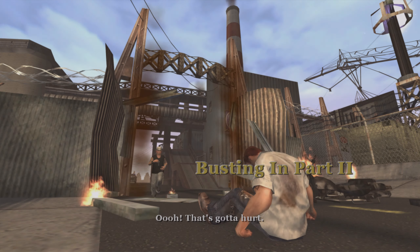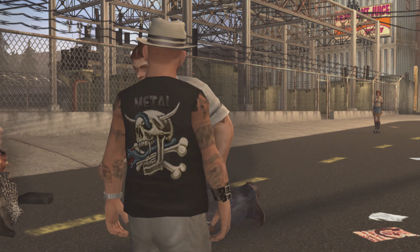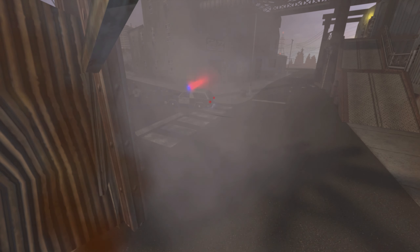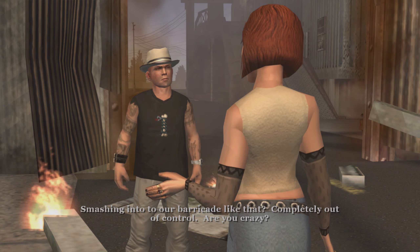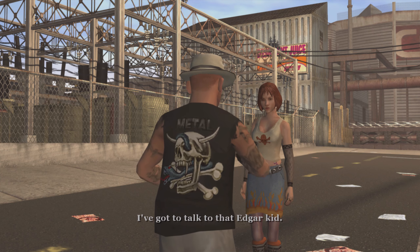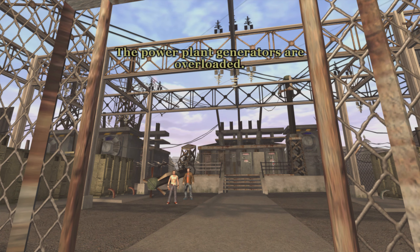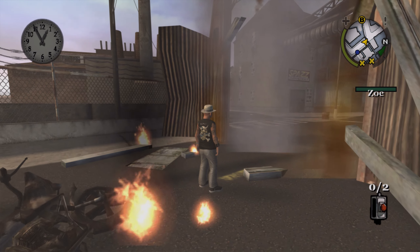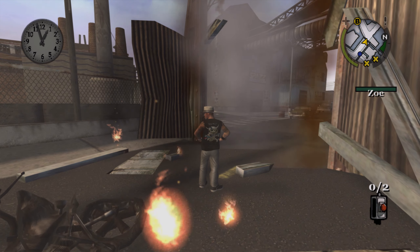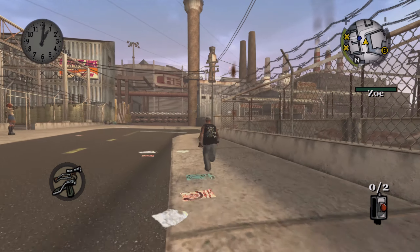The first mission ends and the second one starts. Russell crashes through the barricade — kaboom! In practice it looked like the police were chasing him, but this time it didn't happen. The cutscene: 'What do you think you're doing, smashing into our barricade like that?' 'I've got to talk to that Edward kid.' 'You can't get in while the power is out anyway — the power plant generators are overloaded.' Before entering this area, take your slingshot and shoot these guys.